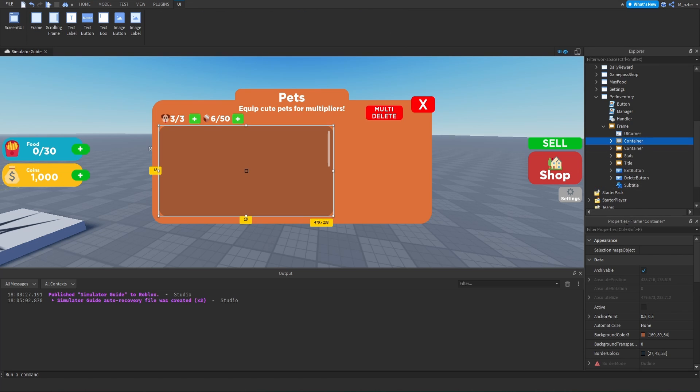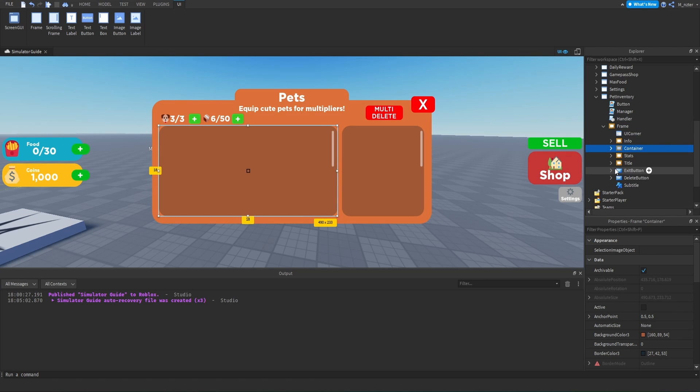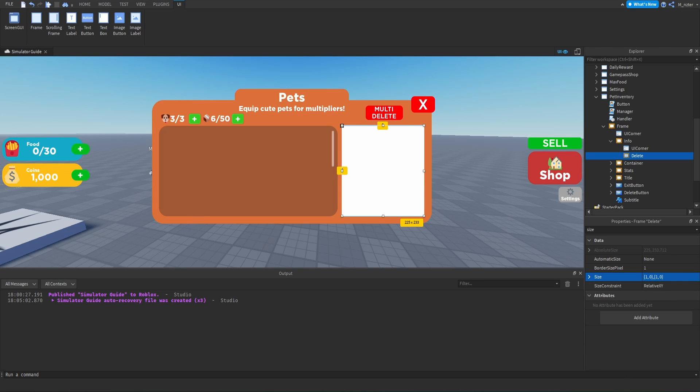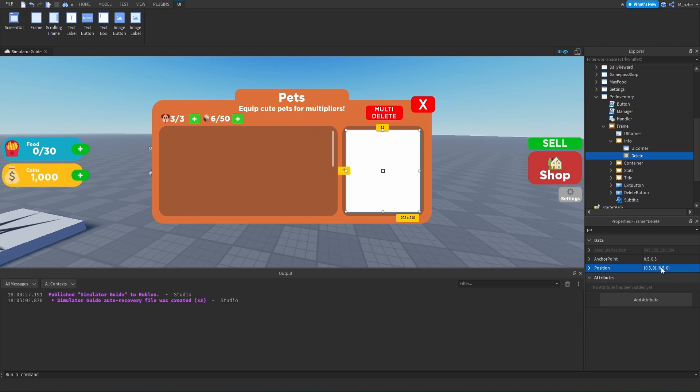Next, we'll duplicate the container frame and rename it to 'Info' — this is the frame that appears on the right-hand side of the screen. We'll reposition it over to the right, stretch the container frame out a little bit longer, and then inside the info frame we'll delete the container but leave the UI corner. We'll create another frame inside the info frame because there are two modes: one to display a clicked pet, and another for multi-delete mode. We'll rename this new frame to 'Delete' and set its size, centering it at 0.5, 0.5.